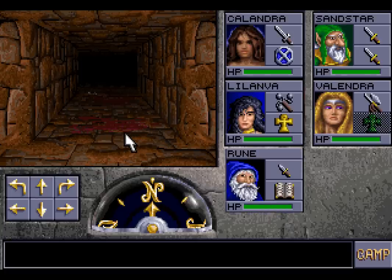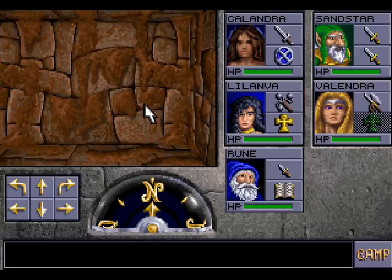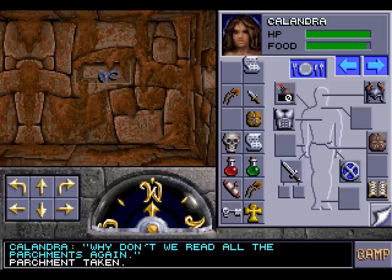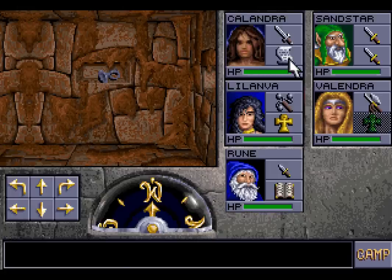Is that blood ahead of us? Yes, Delamva, it is indeed blood. We should be very cautious. And cautious we will be as we look around for more things, like some parchment. Why don't we read all the parchments again? This is some type of entry ripped out of a journal: 'The architecture in these catacombs is marvellous and intriguing. I know about the drow and their fascination with hidden and secret passages. I must find...' And then it ends.